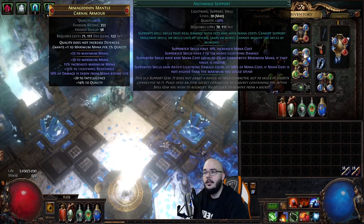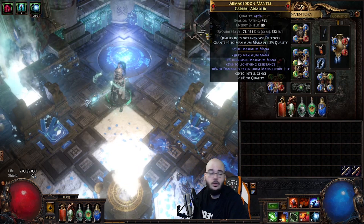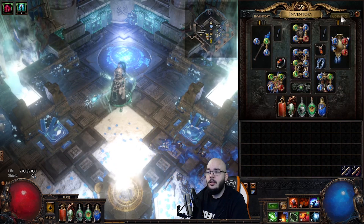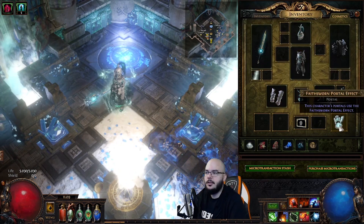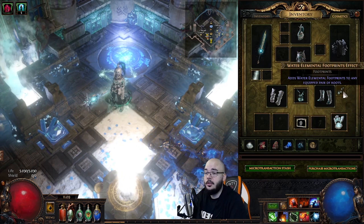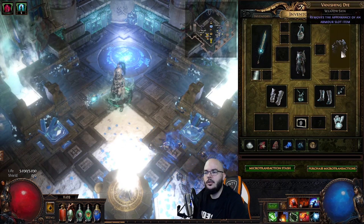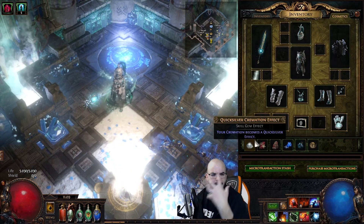The main link is Intensify, Archmage, Lightning Penetration, Greater Multiple Projectiles, Cremation, and Mount of Focus — the super standard setup everyone runs on Cremation. MTX-wise I'm using the new Faith Swan pack, which fits my hideout really nicely. Water Elemental footprints because they fit well. Illusionist Hydro weapon effect. I hide the shield because I don't have a fitting shield MTX, and I also hide the Tempest Shield. Cremation uses the Quicksilver Cremation effect because it's not as harsh on the eyes as the red flashy ones.